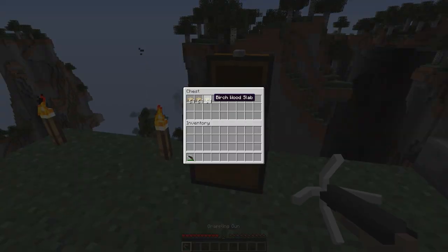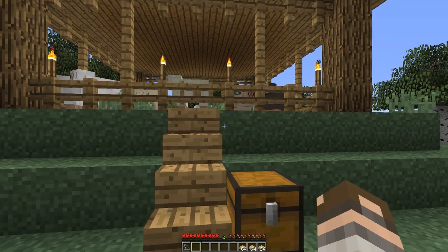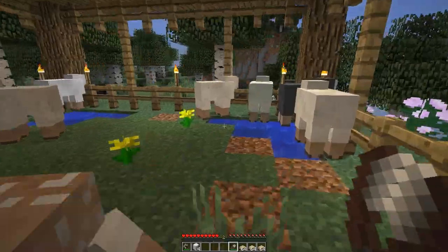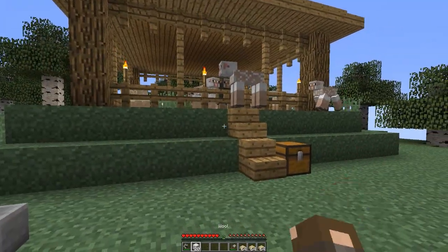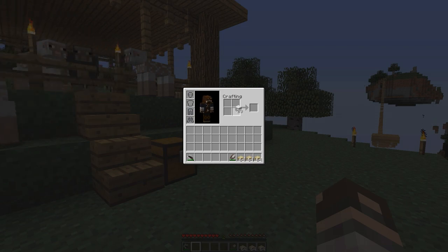Now we have wood here but we're going to need to get some string, and with this mod comes an easy new recipe for getting string from wool. So I'm going to collect some wool real quick, and then simply turn this wool into string by putting it into our crafting table — you get 4 string per each wool.